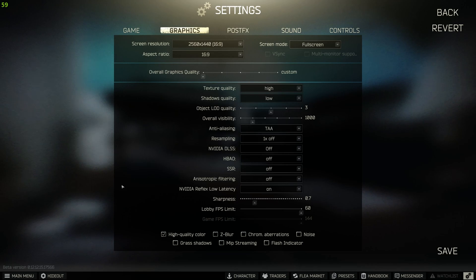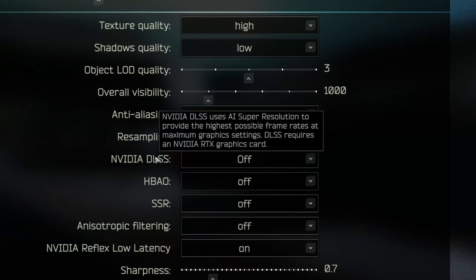We are gonna be looking at NVIDIA DLSS inside of Tarkov. I wanted to run through a couple instances of using NVIDIA DLSS really quick. Here's the little description they have in-game: NVIDIA DLSS uses AI super resolution to provide the highest possible frame rate at maximum graphics settings.